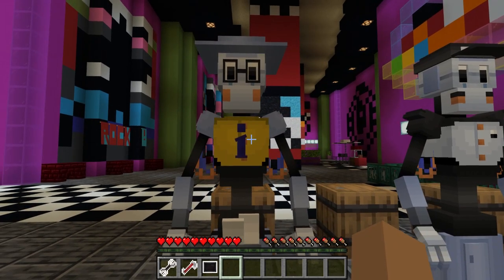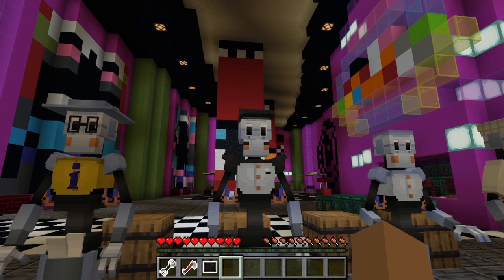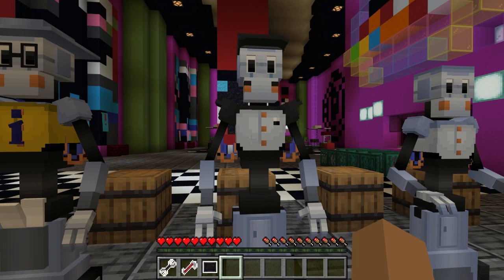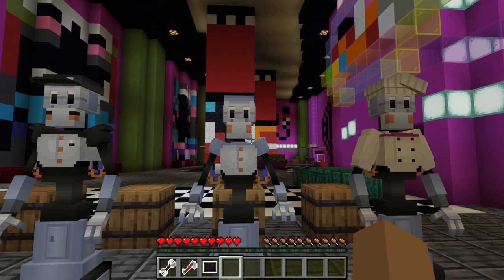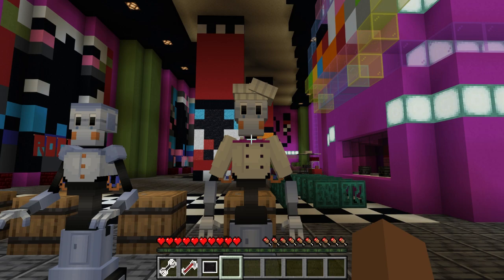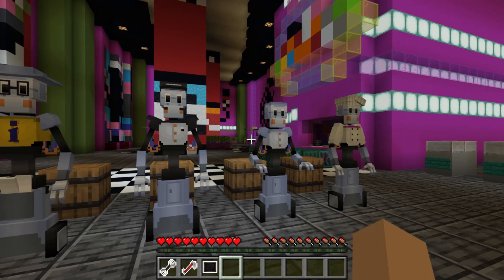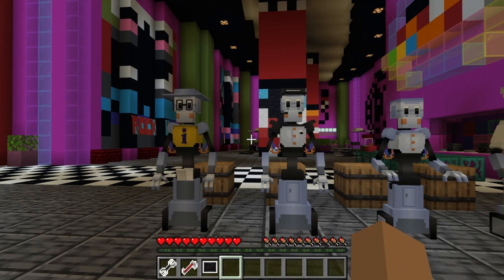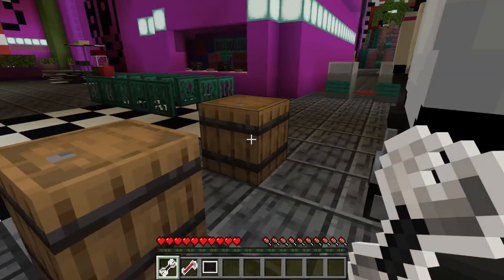If I remember correctly, this guy is the one that gives out the maps — there's one right there. This is the security one that does the typical security check when the pizza plex is closed. We have the regular staff bots that do stuff like sweeping, cleaning, and serving food. And we have the chef bot who creates the food — that's actually pretty cool. But I don't think replacing a lot of human staff with these robots is really a good idea.